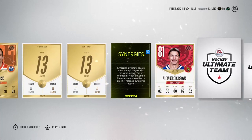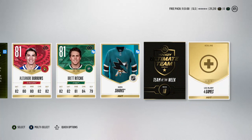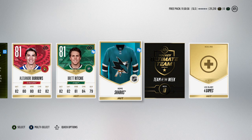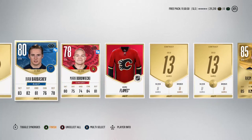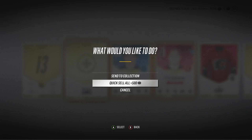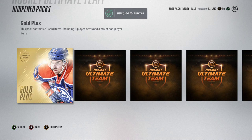Milan Lucic is our final gold rare player so we can whiz through the rest. We get a Team of the Week collectible, which reminds me there's a very good Team of the Week out this week, so I might convert my collectibles into a Team of the Week player. We'll quick sell the stuff we want to quick sell and chuck everything else in the collection.